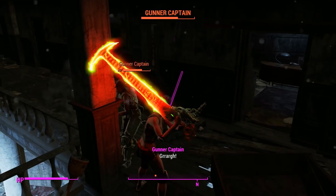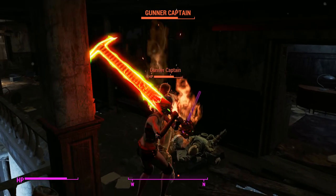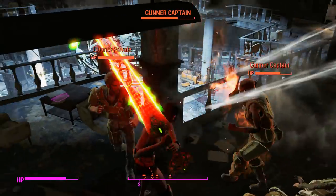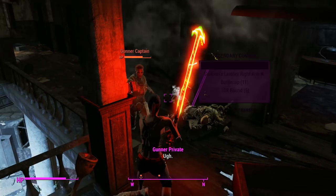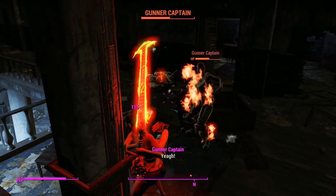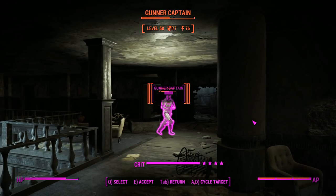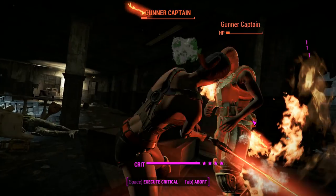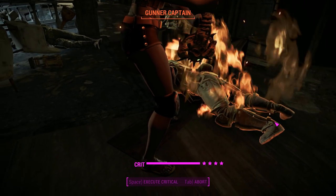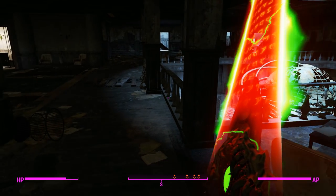If we get into a fist fight with these gunners, they're going to be able to out-hit us — if they just keep staggering us, we're not going to have any chance of actually hitting them back. As you can tell they're on fire, but it does a tiny little bit of damage, it's not even showing up. This is the reason why you really don't want to use melee weapons without VATS — they can't actually block you in VATS, so that is why you want to get yourself hits in VATS.